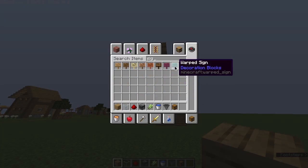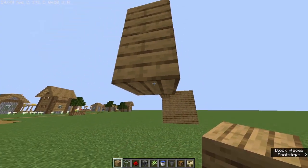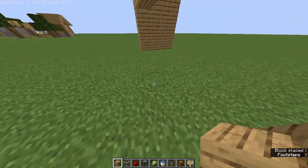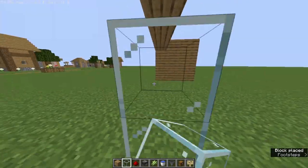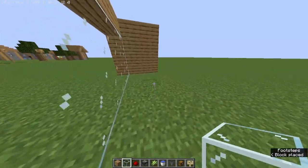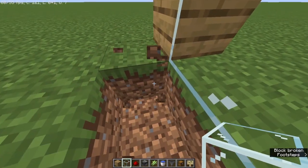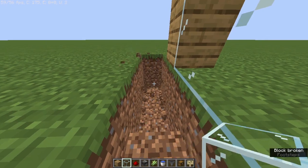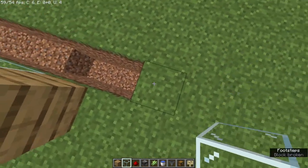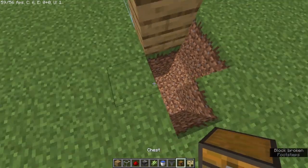You also might need a sign. Let's get it here. There will be glass for mine — you can put anything. Take them here. Here will be your collection system. Take a block here. Place your chest wherever you want. I want my chests to be here.